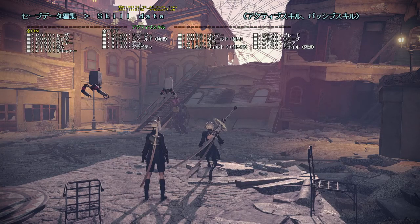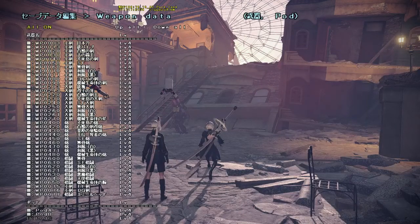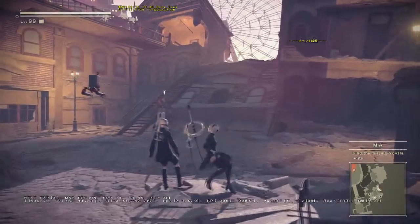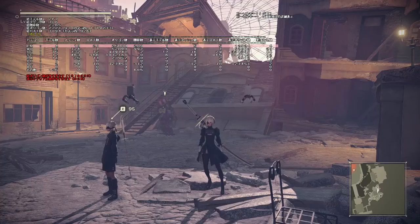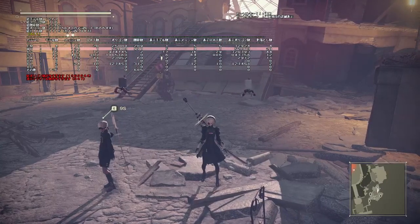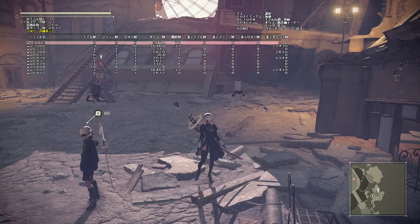Skill data lets you add any pod or chip — it's a gigantic confusing list. To figure out which weapons are which, go to page 14 called 'performance.' You can scroll through these using your keyboard with the arrow keys, and it shows you a list of weapons located in a particular zone.